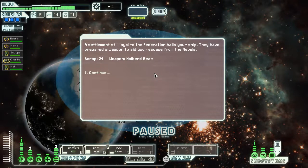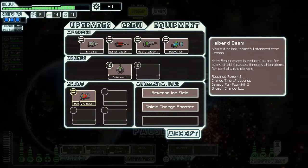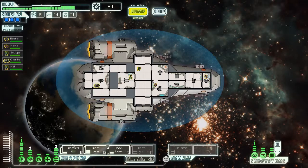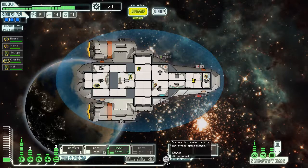A settlement still loyal to the Federation hails our ship. They've prepared a weapon to aid in our escape from the Rebels — 24 scrap and a halberd beam. The halberd beam is slow but reliable: a powerful standard beam weapon. The beam damage is reduced by one for every shield it passes through, which allows partial shield piercing. It does two damage per room, so against one shield it'll still do one damage per room — but against two shields it's useless. It requires three power, so I probably won't equip it right away. I need power for drones, so let me upgrade that now — bam. Now I can power my drones too.